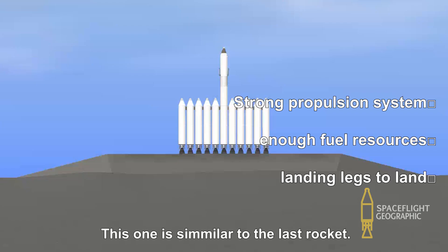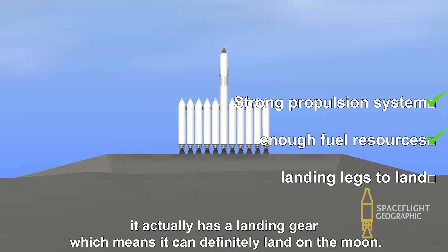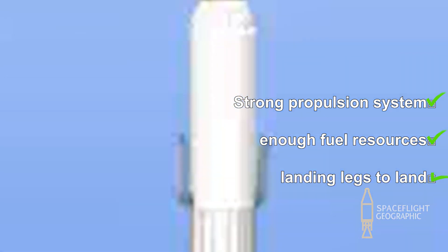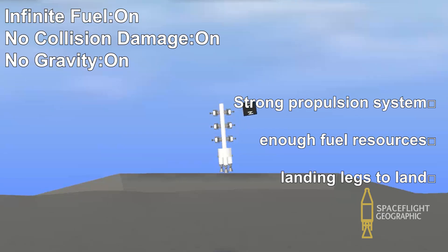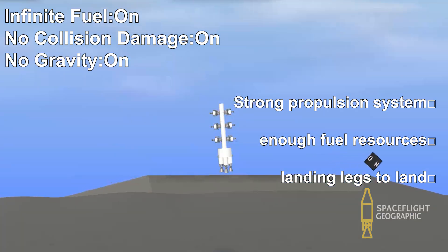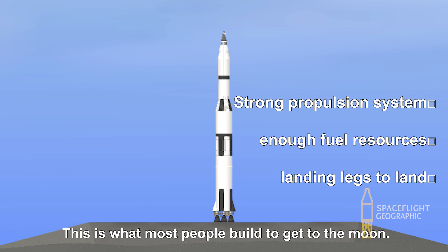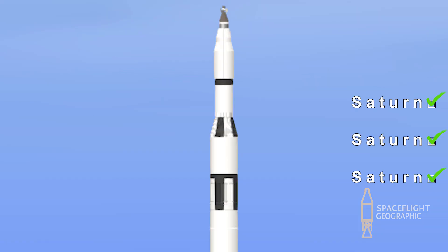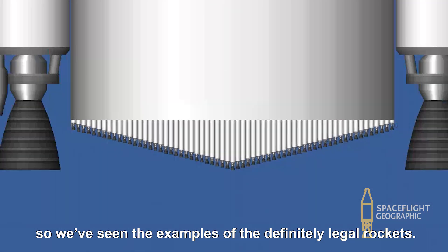This one is similar to the last rocket. It has a little too many boosters, but unlike the last rocket, it actually has landing gear, which means it can definitely land on the Moon. Now that's a lot of landers, but it doesn't look like it can even reach Earth orbit — you're disqualified. This guy built a Saturn 5. This is what most people build to get to the Moon — you guys know the result. And that's the scuffed Saturn 5 look.